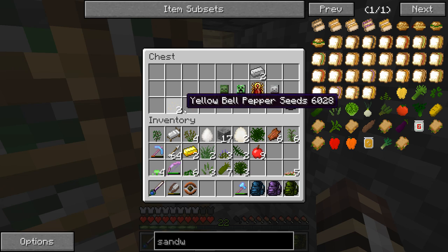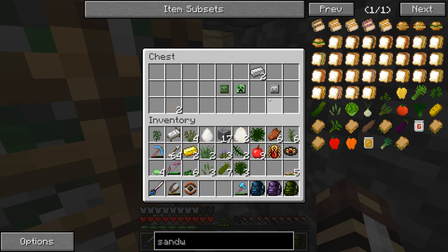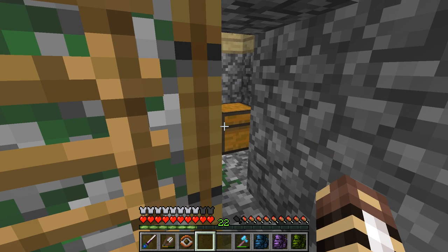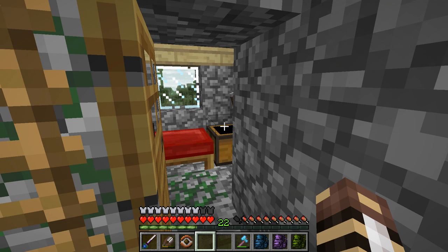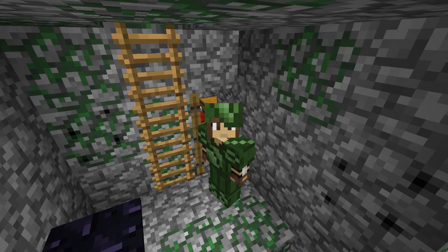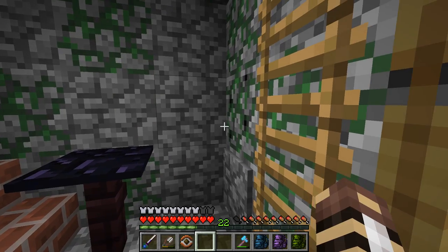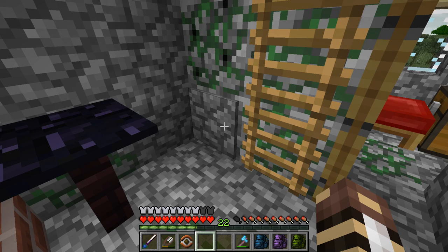It actually has stuff inside! Oh my gosh — a scarab gem and a fossil record, 'The Legend of the Scarab' — I don't have this yet! We've got creeper heads and zombie heads in here, and more iron that I could turn into more fantastic shears to gather more plants. Also some yellow bell pepper seeds, which are not very common, but I just can't gather them because they're Plant Mega Pack seeds. So far so good — I haven't been blown up yet.